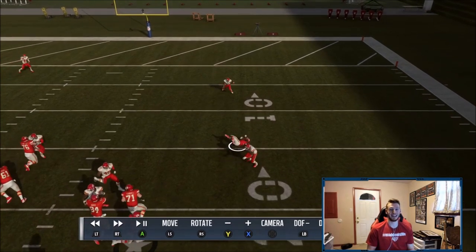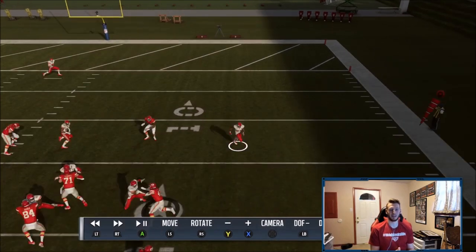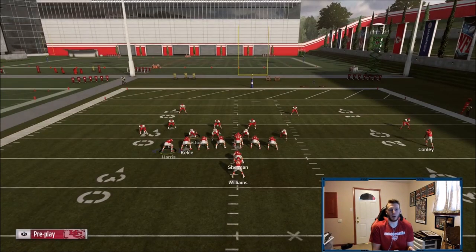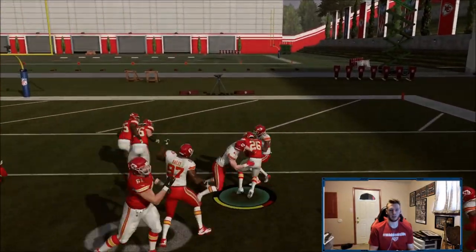Watch how Conley gets absolutely dominated right here — that corner literally throws him to the ground. All he has to do is not get thrown to the ground; he only has to touch the corner and then you can see the safety gets blocked and you're gone. But a good run here is consistently getting five, six, seven, eight yards every time with potential for more — which is exactly what this run is. Right there it was perfect again — pick up a big gain.